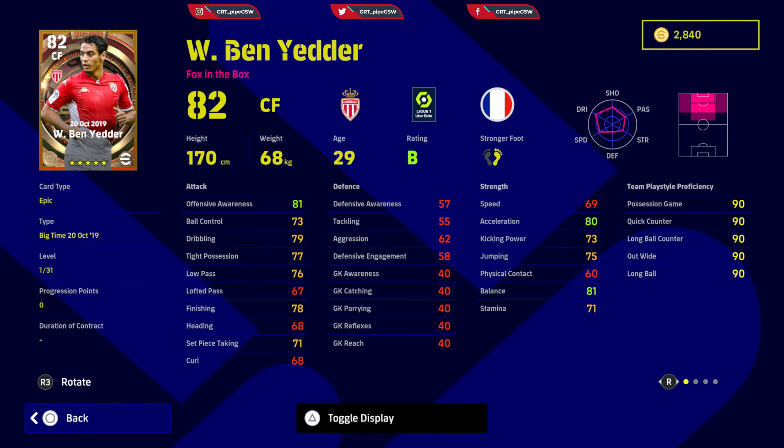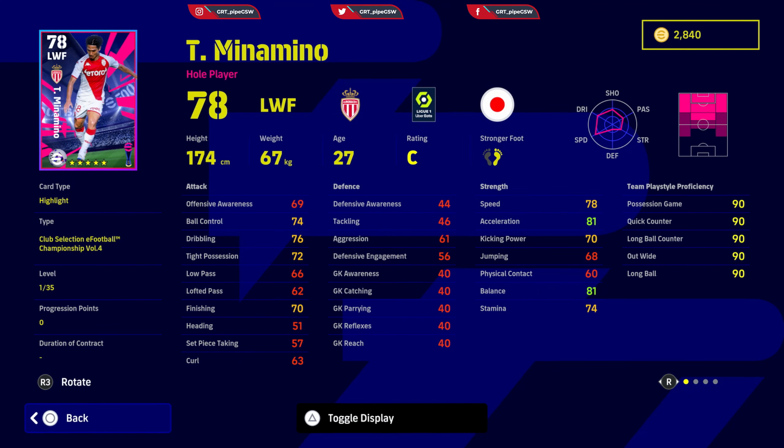The star player is Ben Yader — let's go, fox in the box. I would use him as a center forward, not as a secondary striker. Low pass is great on him. Ball control during tight possession needs to go up, as does dribbling. Tight possession is 82, finishing needs to be 85. Speed needs to be increased until his kicking power is close to 85, acceleration increased until offensive awareness is 90, rest allocate on jumping. Skills: scissor feint, double touch, mass turn, chip shot control, acrobat finishing, first time shot, one touch pass, through passing, penalty specialist, and super sub. Unwavering form — great addition to any division one squad.